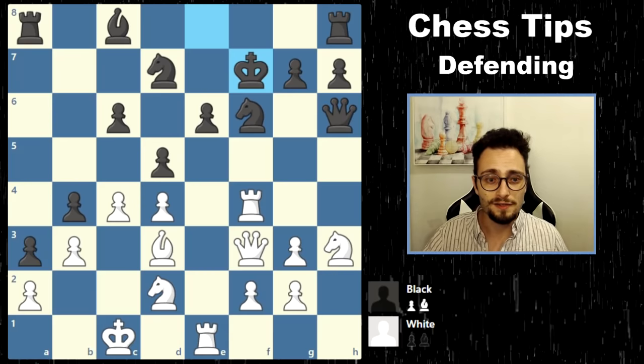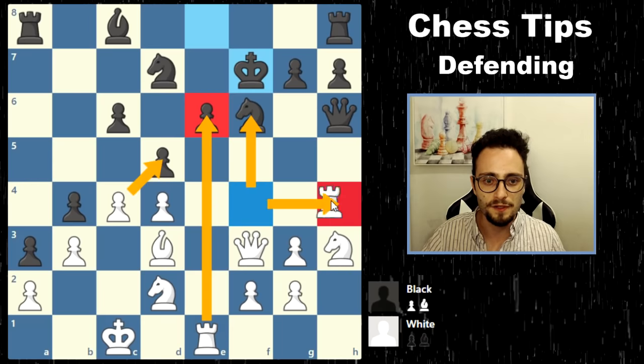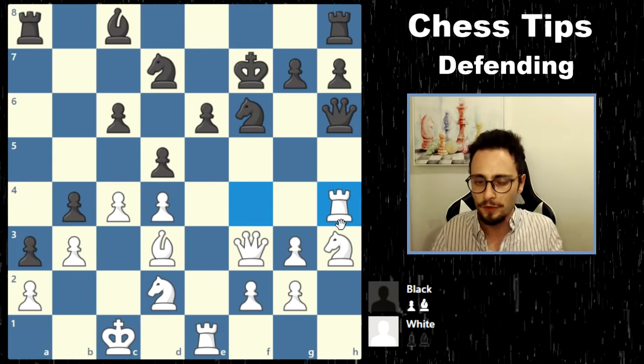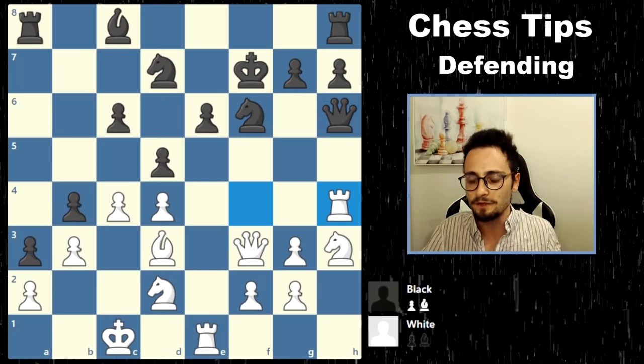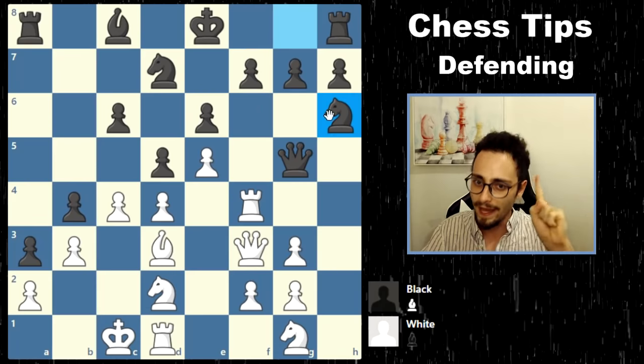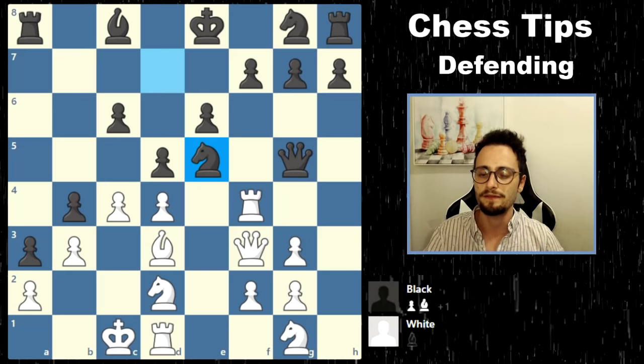If you'd like to find the winning move here for the white pieces, you can pause the video and try. Checks, captures, and attacks — those are all our forcing moves. The move Rook H4 actually simply traps the queen. Why did black suffer through this? Because black was unable to find the most stout defensive resource of just defending the threat, and black missed the counterattacking resource, which is Knight takes E5.